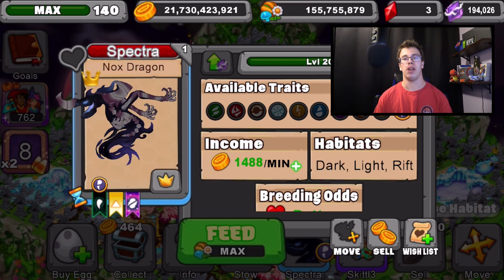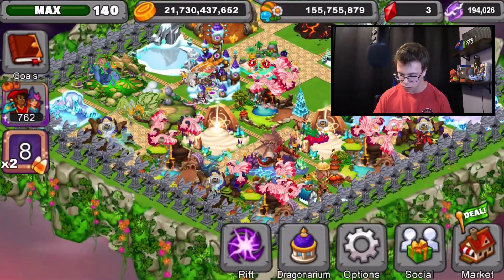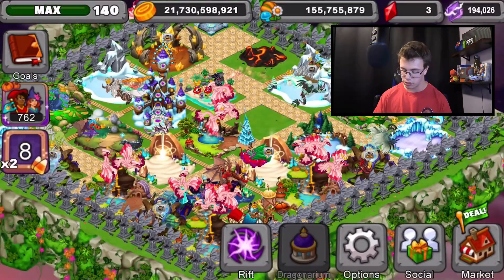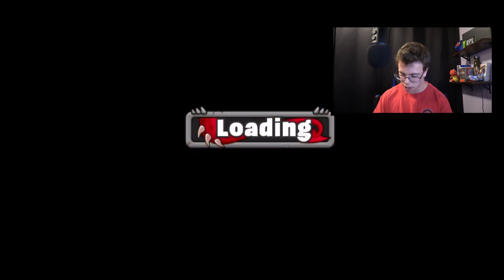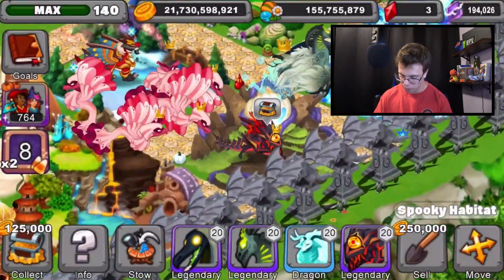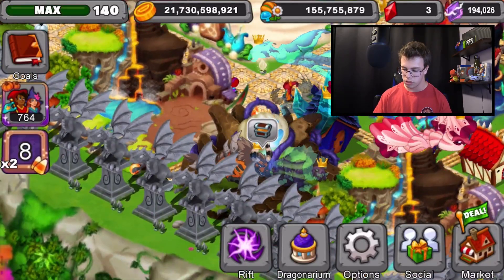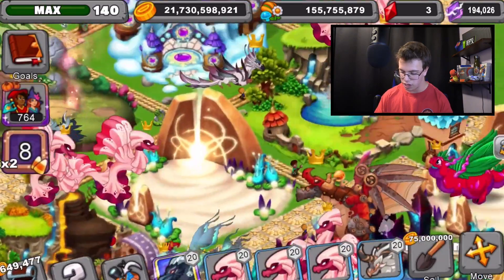...1,488 gold a minute — that's crazy. It's kind of wild that the last dragon for this event is the most gold-producing dragon. The previous one was Ocular — let me find my Ocular dragon real quick. Here we go — Ocular produces 1,285 gold. Each of these event dragons in Dragonville keeps going up in gold production, which is crazy.